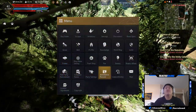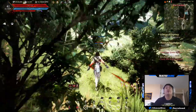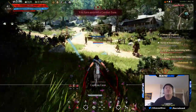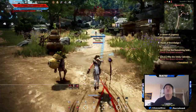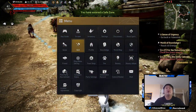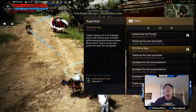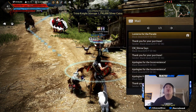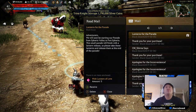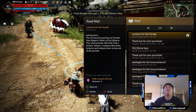They had server maintenance — did we get free stuff? Oh we did! Lanterns for the parade. There's a new thing there. When you guys are seeing this video it won't be new, but you know I pre-record stuff — it'll probably be one day old when you're seeing this. I needed to claim those a long time ago. 'Lanterns for the parade — we will soon be starting our parade from Etherea Valley to Port Etherea. The small parade will finish with a lantern release, so please take these lanterns and release them at the end of the parade.' Okay.